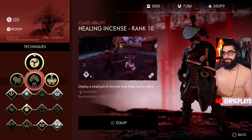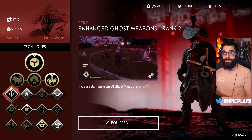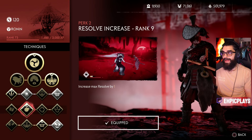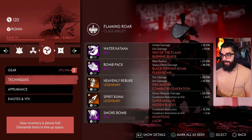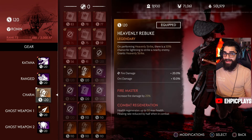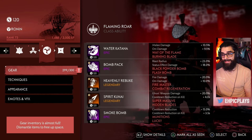For my Ronin I'm running a fire build with Flaming Roar as the class ability. If you want a healer, I'd highly suggest Healing Incense instead. Perk one is Enhanced Ghost Weapon, which increases damage from all ghost weapons by 50% — no other class has this, so your Spirit Kunai and bombs deal absolute madness. Perk two is Resolve Increase. Perk three is Legendary for an extra legendary slot. For gear: a Water Katana, a bomb pack, Heavenly Rebuke — which gives a 50% chance a lightning strike hits a nearby enemy when you use Heavenly Strike — a Spirit Kunai for cooldown reduction, and a smoke bomb.